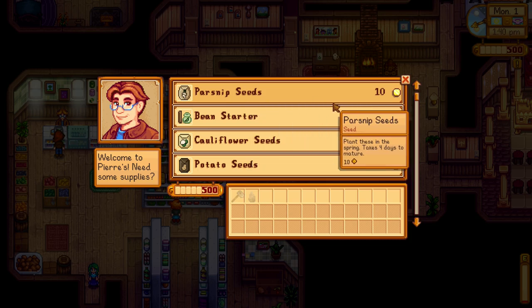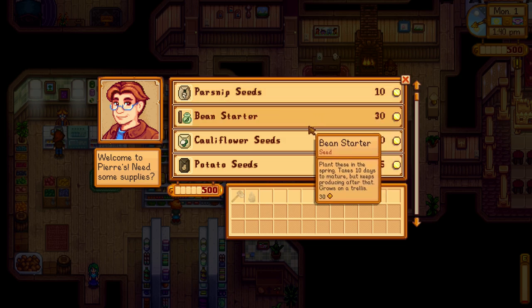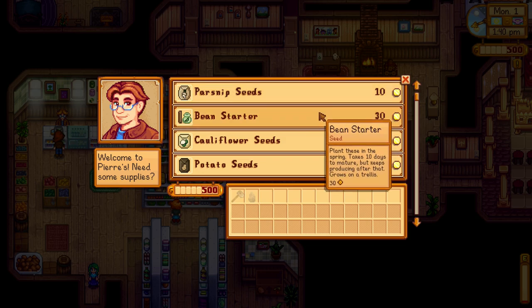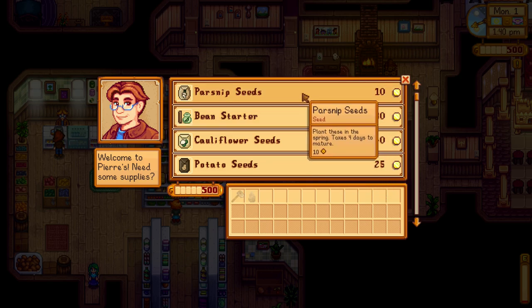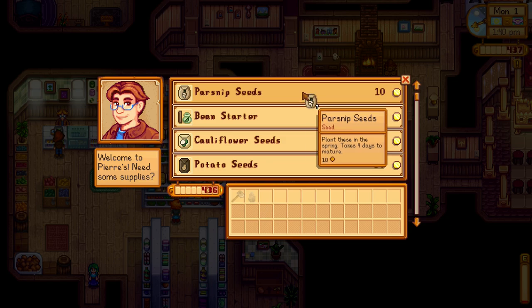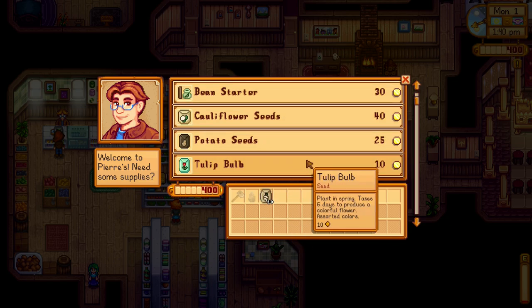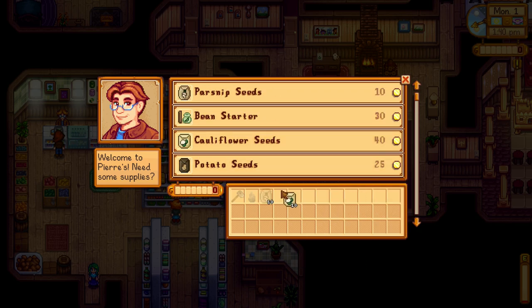So profit margin — I put it at 50%. What that means is when you buy something it's going to be cheaper, but when you sell something you're going to get less money. They recommended 50 to 75%, because 25% is pretty broken according to the guides I looked up. So parsnip seeds are 10 instead of 20. I'm going to go ahead and get those — that's the best thing to plant to get my farming level up — and then some cauliflower seeds as well. There goes all my money.